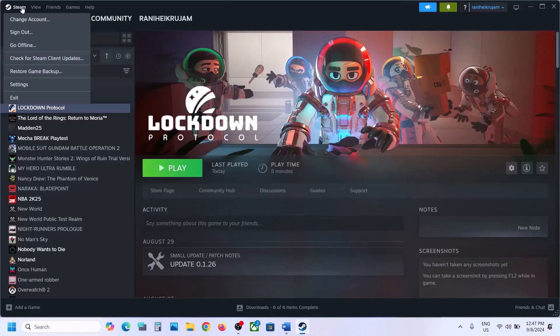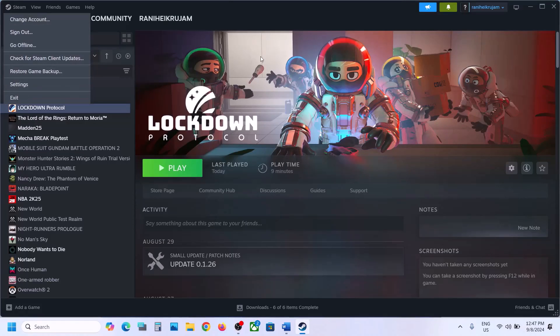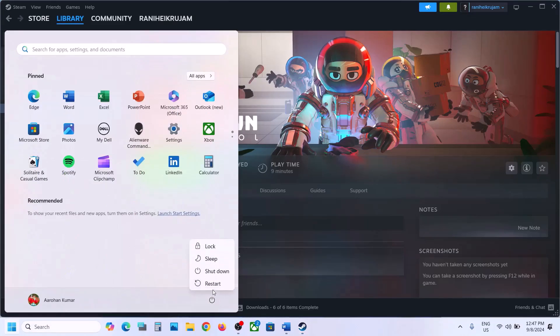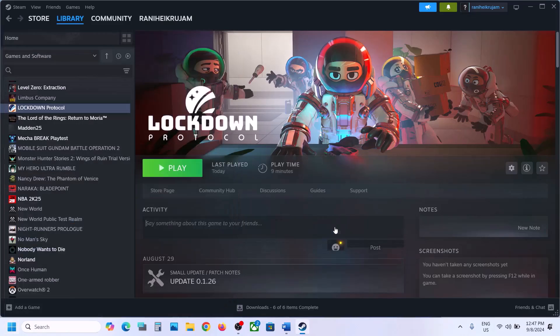Now the first step is to restart Steam. So go to Steam, click on exit, then launch Steam again, launch the game, and then check. Still not working? Then simply restart your computer, and after the system restart, try launching the game.